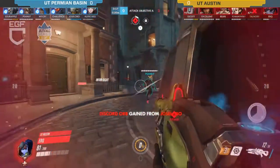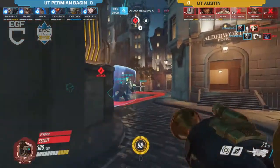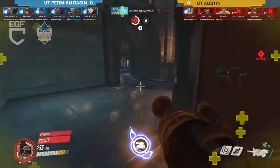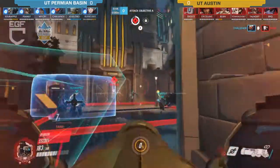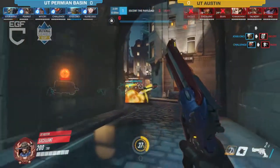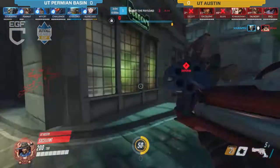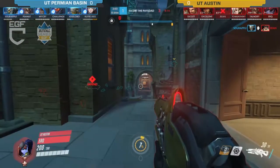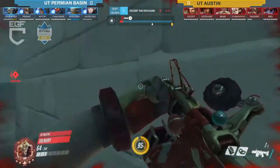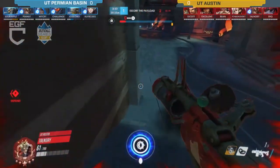They certainly have the numbers advantage and the ult advantage — we haven't seen many ults from Permian Basin. The Torbjörn is trying to go around back but gets shut down immediately. The Earth Shatter comes out on the Bastion as well — he goes down right away. Permian Basin did grab the point; they've got three minutes to try to get to the next portion of the map.